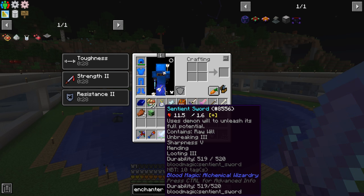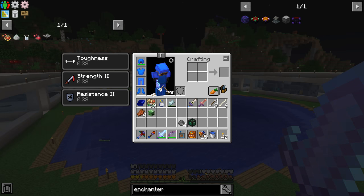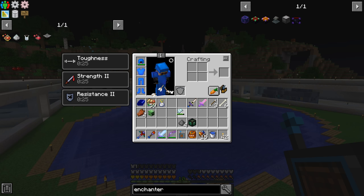I spent some time enchanting and I have Unbreaking 3, Sharpness 5, and Mending so it auto-repairs as I kill monsters. Looting is actually fairly important — I didn't really think about it until just a little bit ago, but it makes a big difference. As you kill monsters with this sword you get demonic will on every kill, or if you have a tartaric gem in your inventory it fills up. I've upgraded our gem to a common tartaric gem and I have a second one — you kind of need two as you go along.